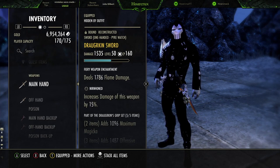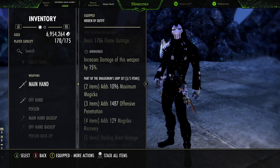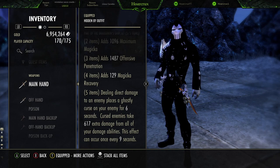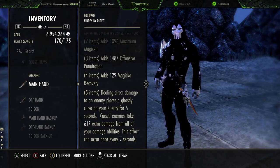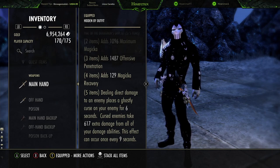On the front bar we have a sword with a flame damage enchantment, which procs the burning status effect. The Draugrkin five-piece: doing direct damage to an enemy places a ghostly curse on them for six seconds, causing them to take 617 extra damage from all your damaging abilities, once every nine seconds. This applies to DoTs, proc sets, burning status effect, light attacks, poisons — literally anything hitting your opponent takes an additional 600 damage on top, and it can crit, making your DoTs hit incredibly hard.